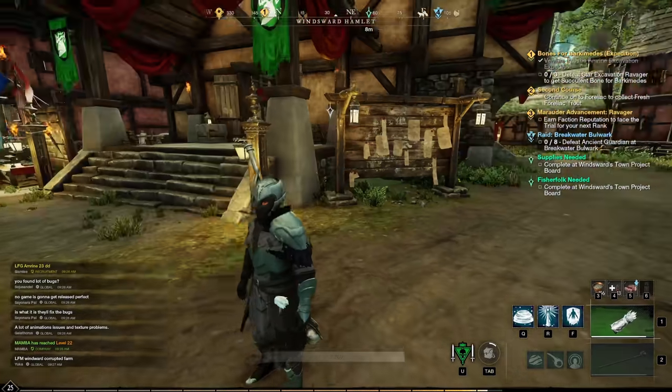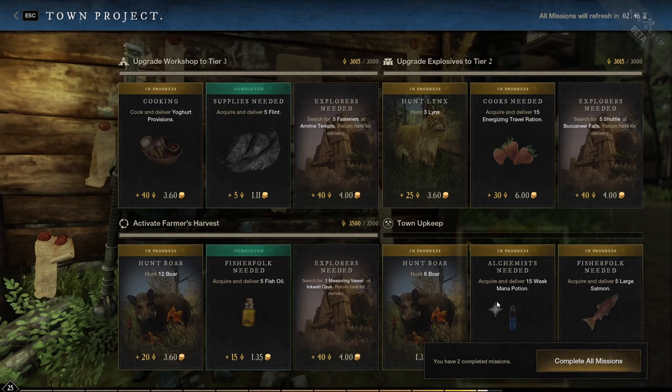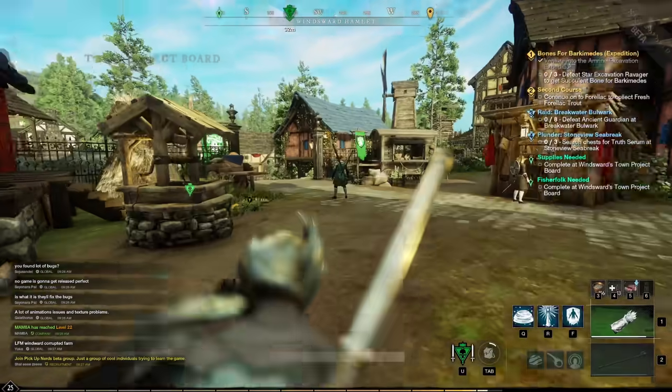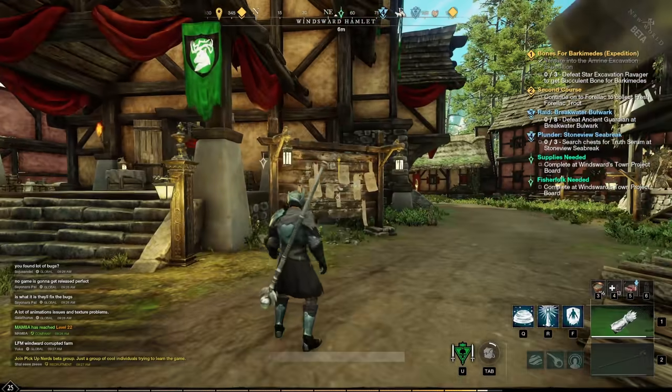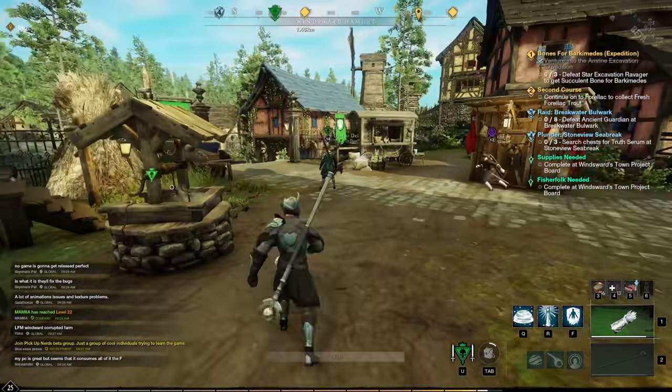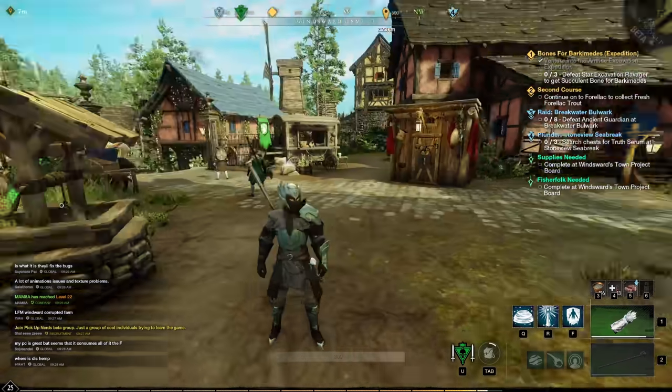If you're sitting on a lot of gold, you can use the town board to receive missions, then go to the market and buy the items needed to complete and turn them in. Simply trade your gold for XP to save yourself some time on leveling.